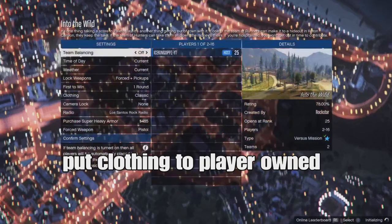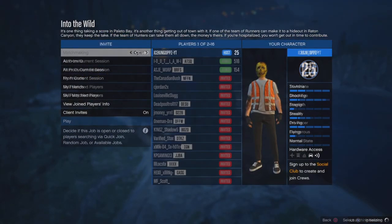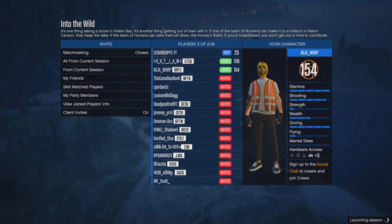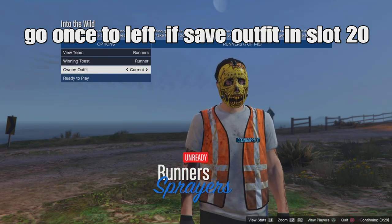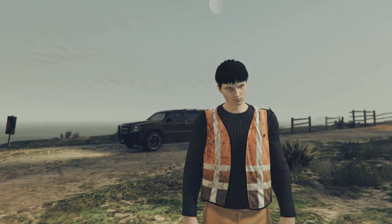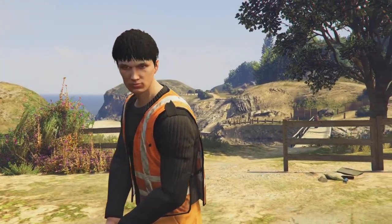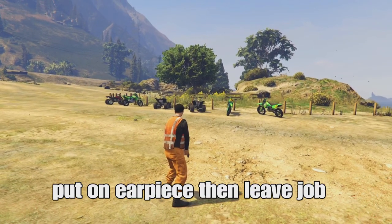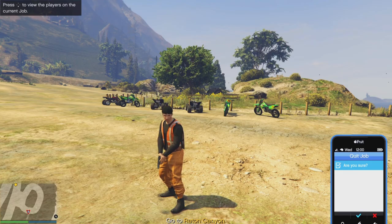Once you're in the mission, set the game to invite only and invite a friend or someone to join you. When someone joins, start the mission. Go once to the left — you'll notice your trash vest, the orange or green one, is merged to your outfit top. Ready up. Inside the mission, open your interaction menu, go to style, then accessories, equip an earpiece or breather, and then leave the job to spawn in the lobby.